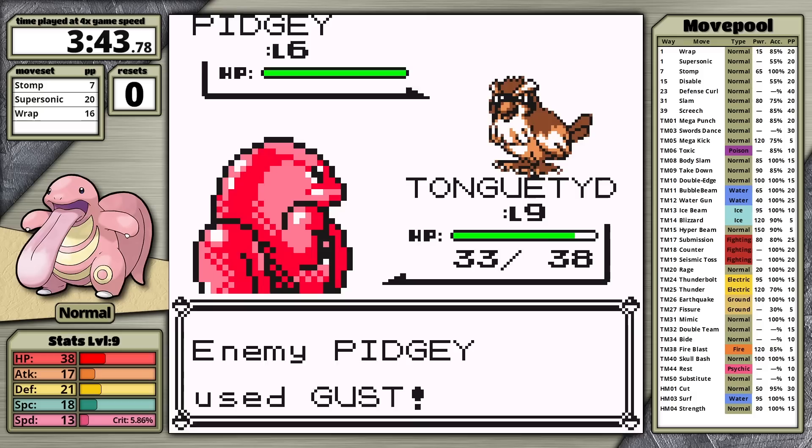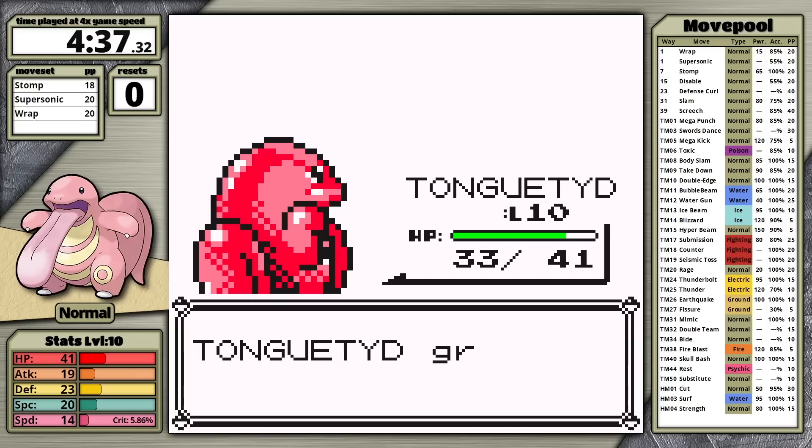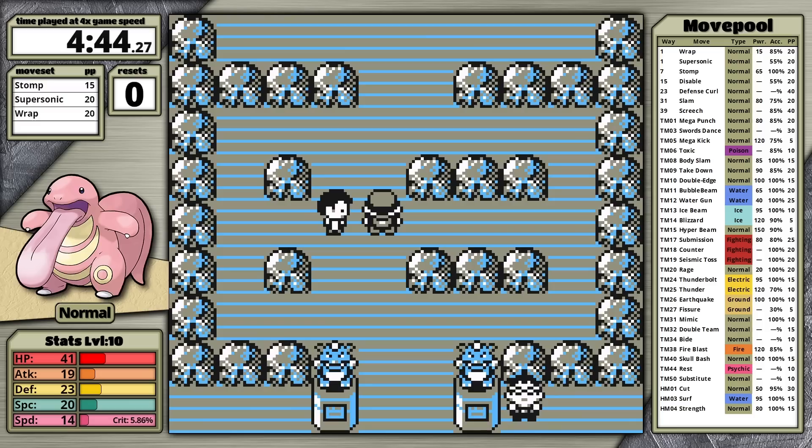If the opponent uses Bide and then Disable picks it — in Generation 1, if Bide is disabled, they're stuck until the counter wears off, then Bide starts accumulating energy again. If Bide is being used and gets disabled, the opponent can't do anything and just has to wait, which has the potential to completely immobilize Brock's Onix. But today I'm hoping that the STAB bonus combined with Stomp will be all I need. After defeating the junior trainer, Lickitung levels up to level 10, and now I'm ready to try Brock for the first time.